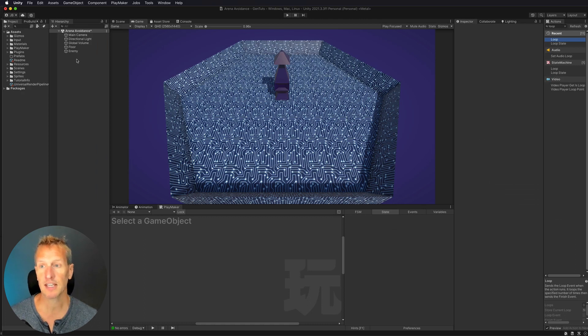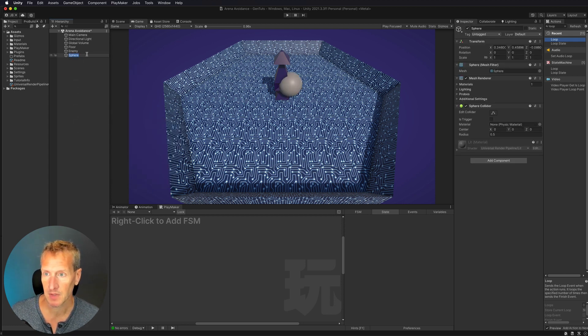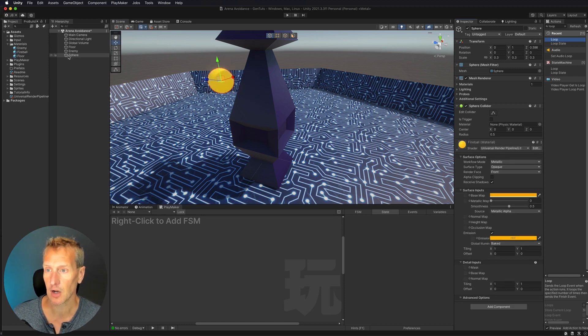The next thing we need to do is create a fireball that's going to move. I'm going to create a 3D sphere and make sure it's at a position of 0, 0, 0. It's a little on the big side, so let's make it smaller — let's do 0.3. I'll move it up by one for the moment. I also already have a material called fireball, so that is our sphere.